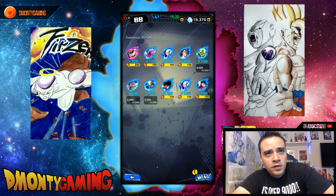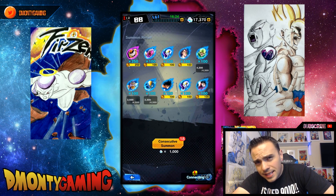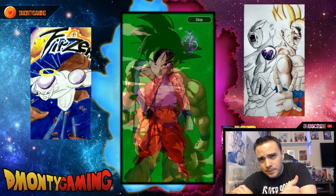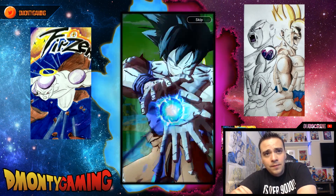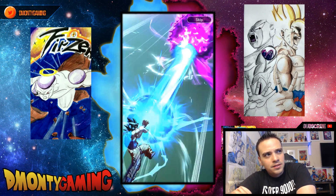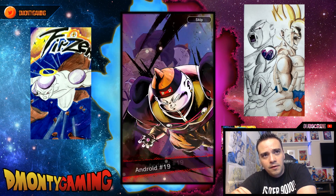850 coins on that multi, I'll take it. Still no Sparking units — 2,000 Chrono Crystals in, we got 6,000 more to burn. I'm hoping we at least get one Sparking. I only need four copies of Broly for the seven stars. The rest of the banner I don't really want — Godku I wouldn't mind more copies of, but he's at minus six stars so getting him to seven stars anytime soon isn't going to happen.